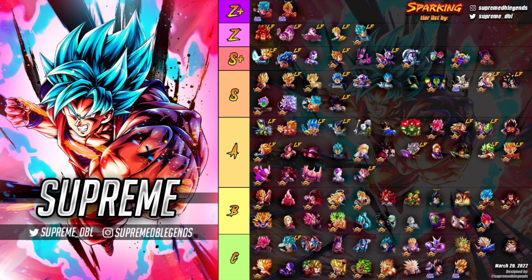That's the tier list, guys — let me know what you think down below and what you would change. I think it's pretty accurate, though there's always debate about whether some units should be higher or lower. There are a lot of viable units in PvP right now, and the best teams are fusions, Godki, and LOE. Subscribe if you're new for more Dragon Ball Legends content — I'll catch you next time!